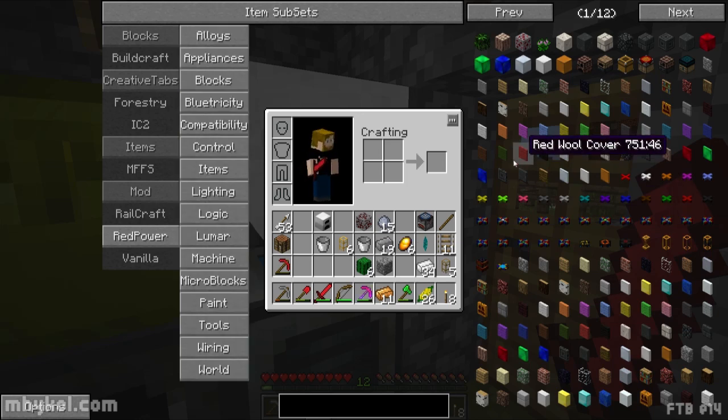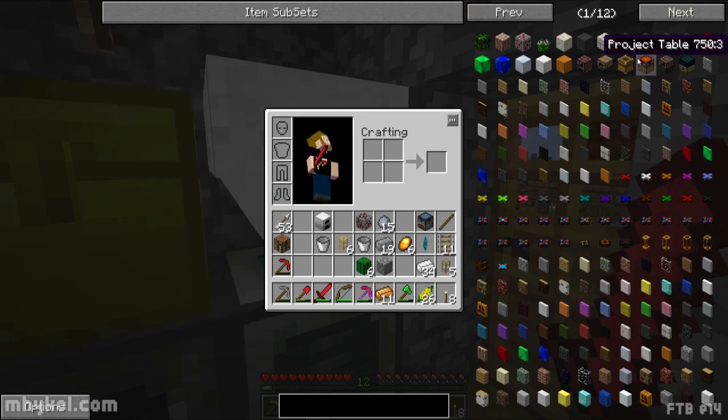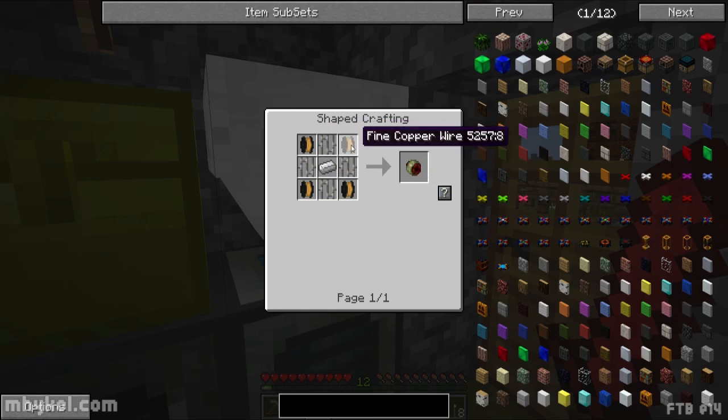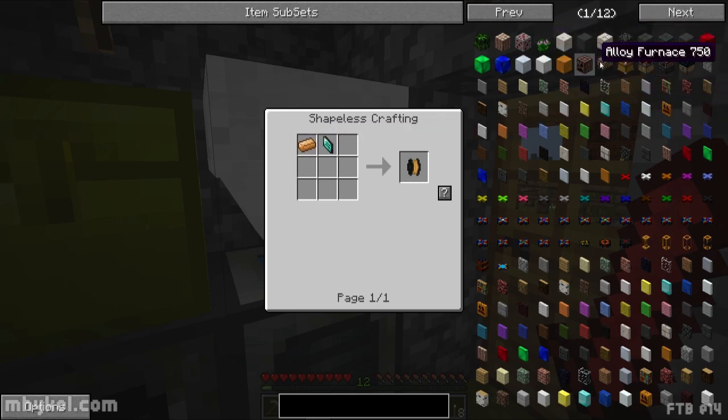Red Power stuff - all sorts of different stuff here. Charging bench - these freaking copper coils take copper wire and it gets expensive to make because it needs that diamond draw plate and copper. All right, a blue electric furnace which takes clay. That's the project table - nice. Alloy furnace - takes a lot of brick.